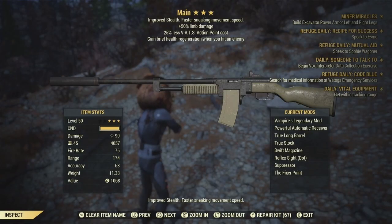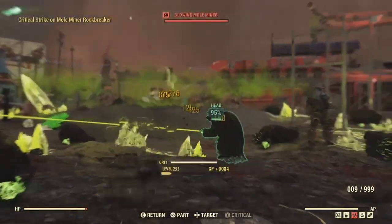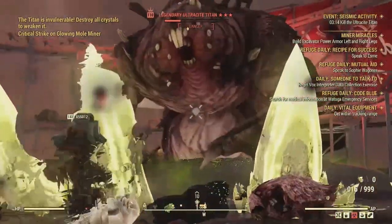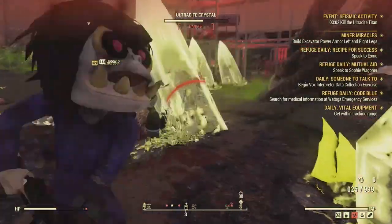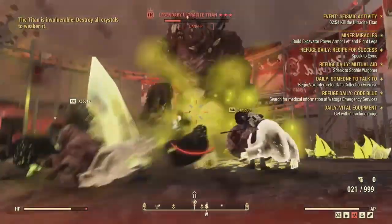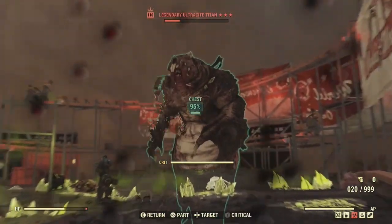For the weapon, I like to rock the Fixer just for the increased Sneak Speed. This is a Stealth build, and getting that increased sneak speed from the Fixer combined with the movement speed from Speed Demon means you can sneak fairly quickly. I chose Vampire as my 1-Star legendary because it's the best all-around — it increases your DPS because if you're healing less often, you're doing more damage overall. It's super useful in boss fights, Daily Ops, and Expeditions. But you can use Furious, Anti-Armor, Quad, or basically any 1-Star legendary.